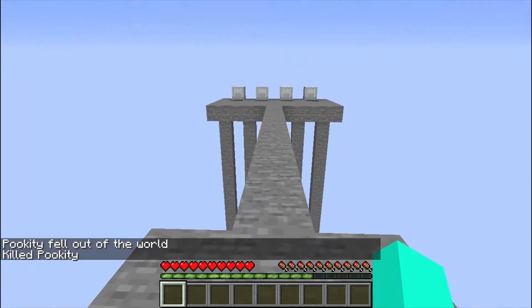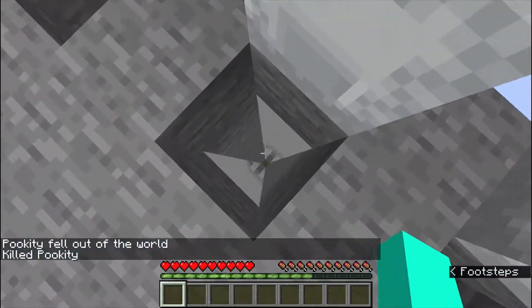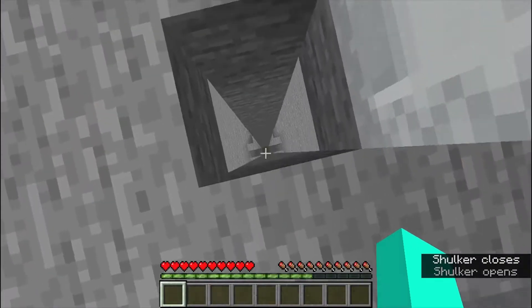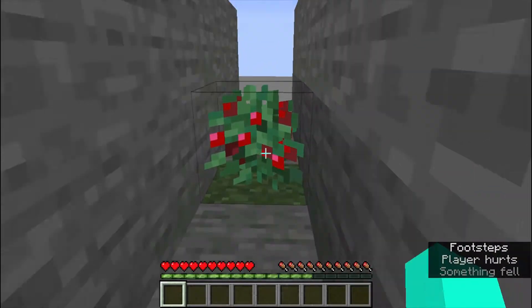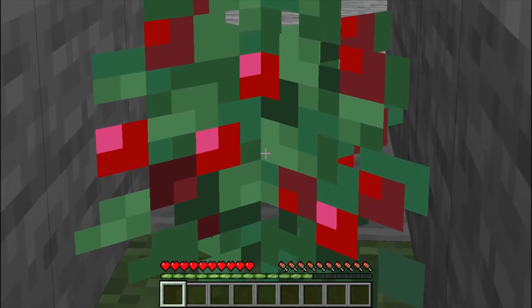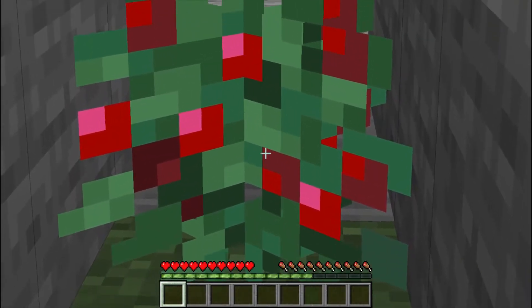Now, the next way to not die when you fall is actually more creative — it's sweet berries! The obnoxious little fruits that you always step on inside the forest actually have a use now! They're not just there to be underfoot; they can actually save you if you fall from a cliff!